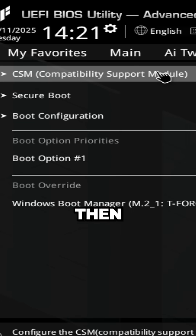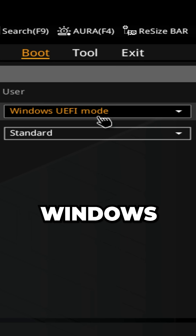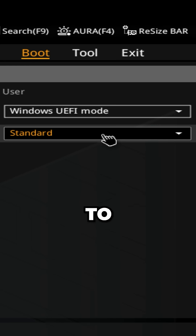Go back to the boot settings, then select Secure Boot. Set OS Type to Windows UEFI Mode and Secure Boot Mode to Standard.